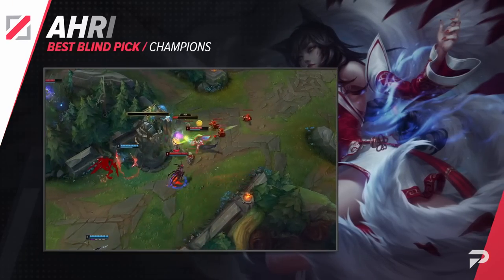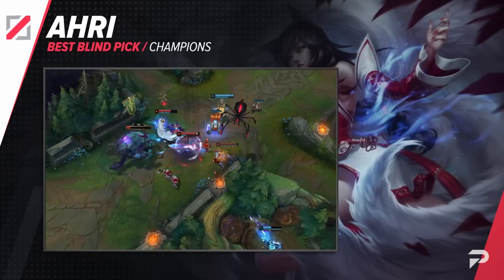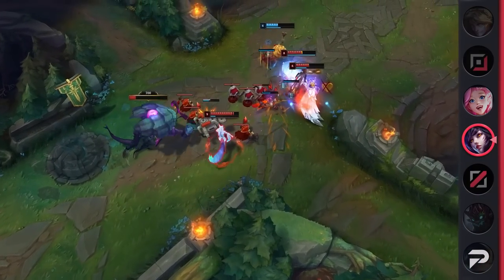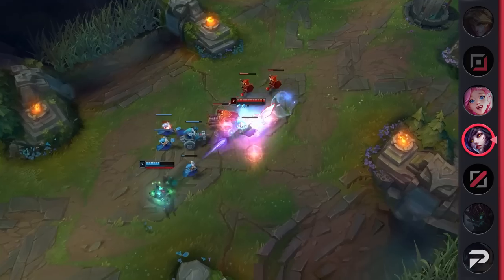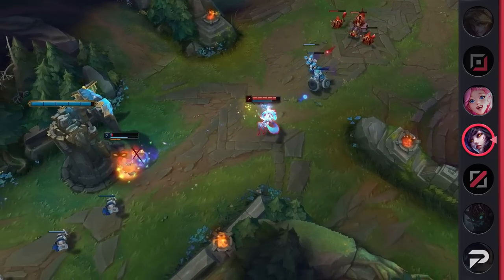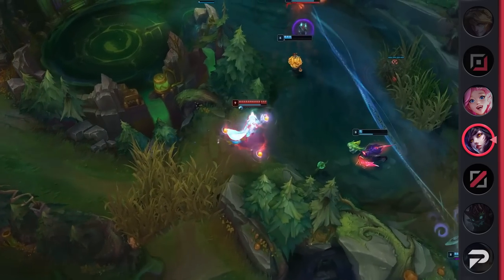Taking us into the mid lane, we've got none other than Ahri. Fighting for a close spot with Syndra, Ahri has become a great blind pick ever since her mini rework and update. She's able to navigate even the most difficult of matchups with ease thanks to her sustain, mobility, and burst. While her effectiveness varies from game to game, she can still usually one-shot the enemy carry with ease.